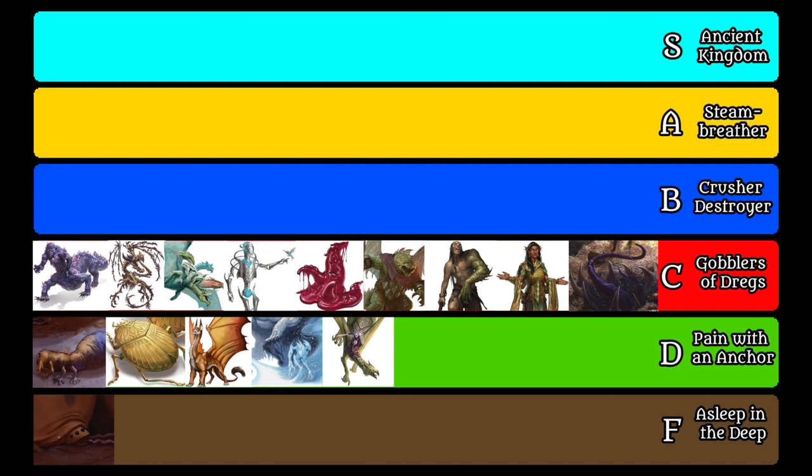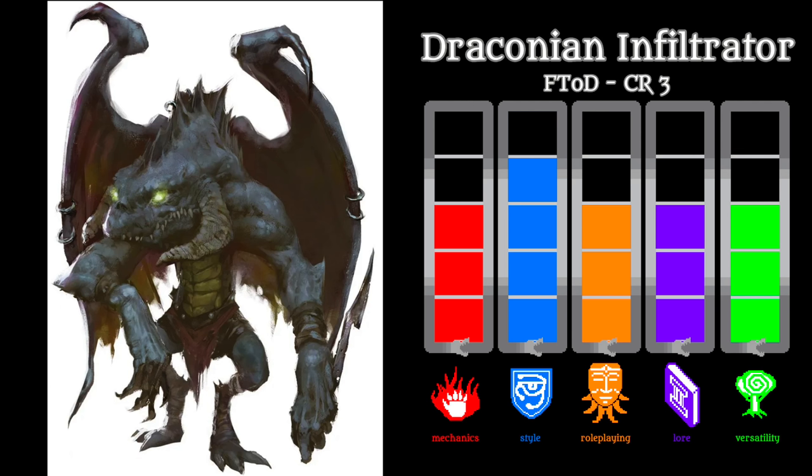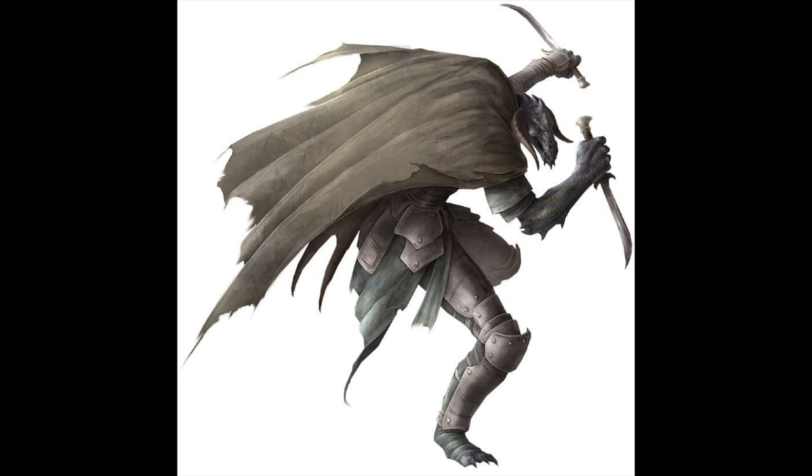In B tier we are going to continue seeing plot holes, janky bits, and disappointing style choices, but with these creatures their upsides overall outweigh their downsides. In low B tier we come back to the Draconians — the humanoid-esque draconic monstrosities magically spawned from dragon eggs. Draconian infiltrators are made from copper, black, and topaz dragon eggs, and as their name suggests they are the stealthy ones. They have a dagger attack imbued with poison from some unknown source, and their wings are not enough for actual flight but allow controlled glides. When an infiltrator dies, it turns into a puddle of acid that splashes onto nearby creatures.